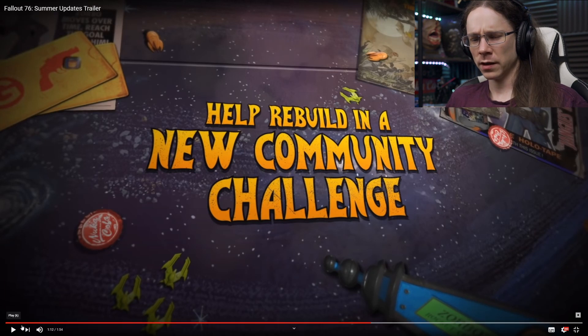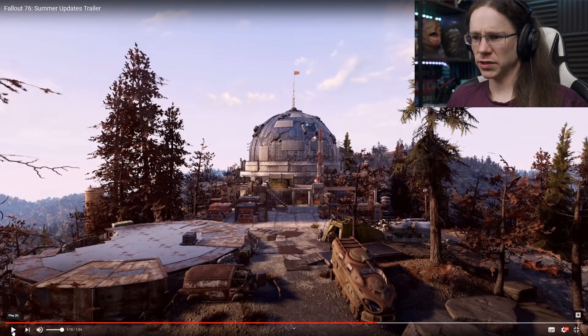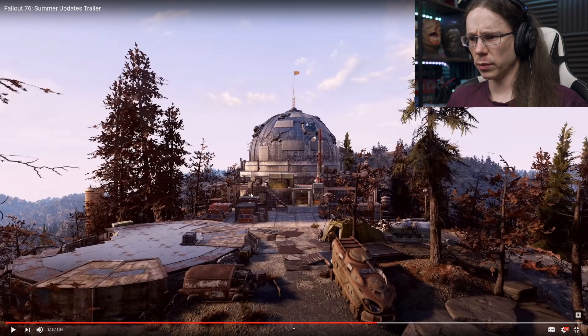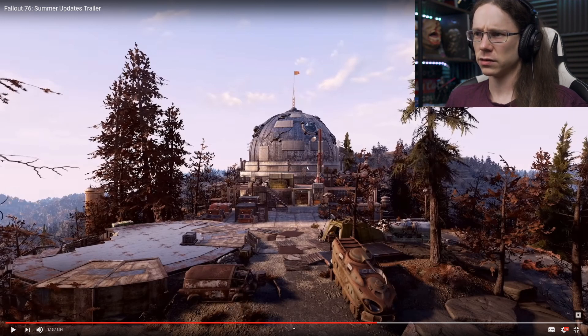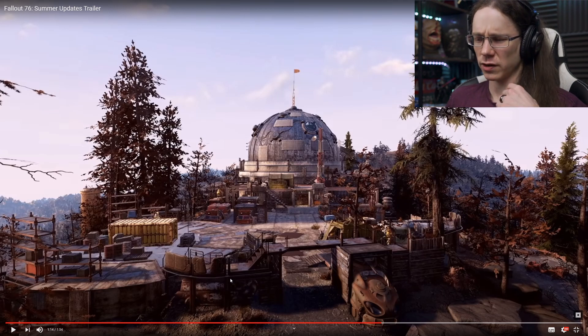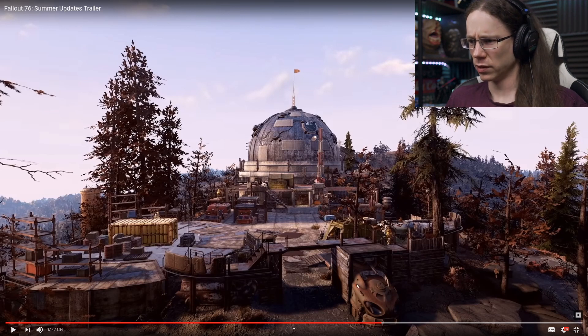It's a community challenge to build it up - I don't know how they're going to do that. There's the observatory. Looks like it's going to be a Vertibird landing pad, clearly under repair at the moment, with a fence and the beginnings of some fortifications around the observatory. It's the sort of place the Brotherhood would move in. The place is starting to build up - I'd like to be able to do some more stuff like this, very keen on that.